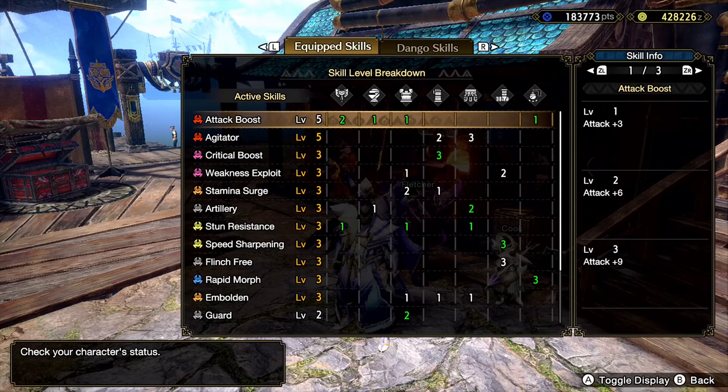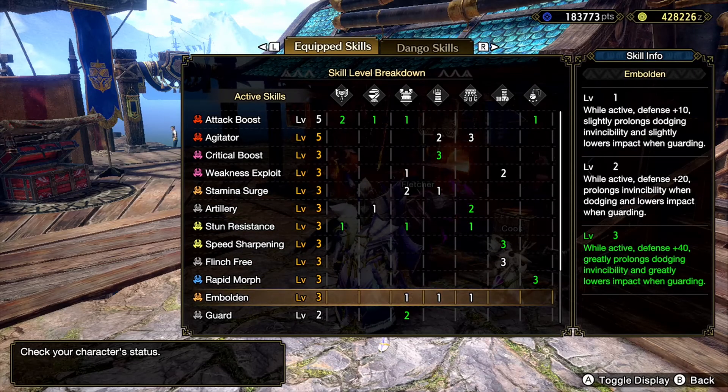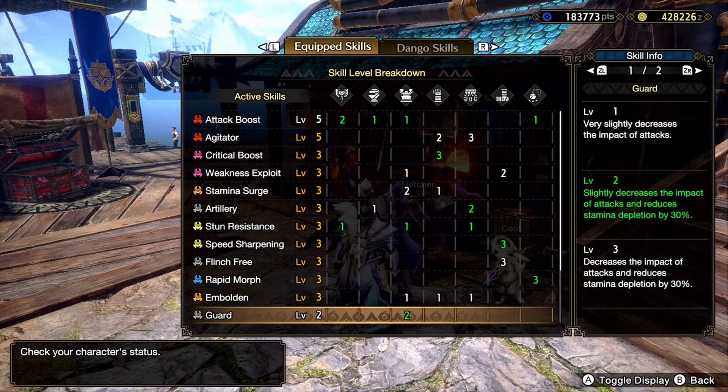Oh, I can see here — complete Embolden — for 5 levels of guard, and another level 2 guard. Because, unlike evade window, guard stacks. You can give yourself up to guard level 10.